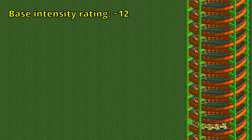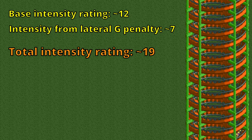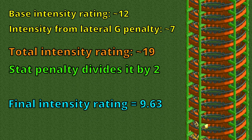You see, this coaster gets a lot of intensity from the high g-forces and then gets another 7 or so on top of that from excessive lateral g's. This totals to somewhere a little over 19 intensity. However, since helixes don't count as drops, this ride only has a single drop, and one of the set requirements of the twister coaster is that it needs to have two of them. The penalty for missing a stat requirement is that all your stats get divided by 2, which includes the intensity rating. 19 and a bit divided by 2 is only 9.63, which is less than the threshold of 10 above which guests consider a ride to be very intense.